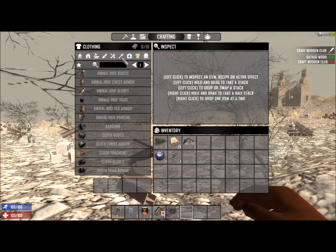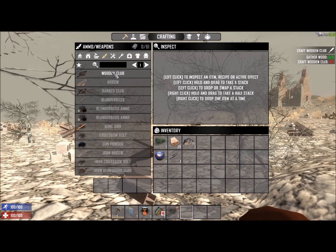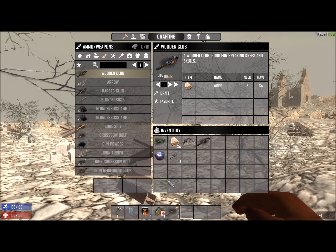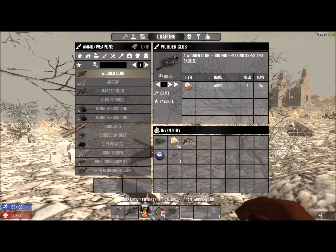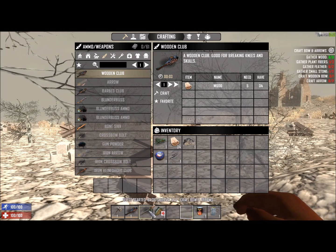We've got enough wood to craft the club. Looks like we're getting our first weapon. Weapons — wooden club — craft. We'll put that there, put that on.